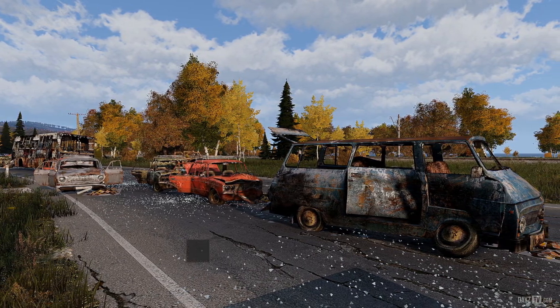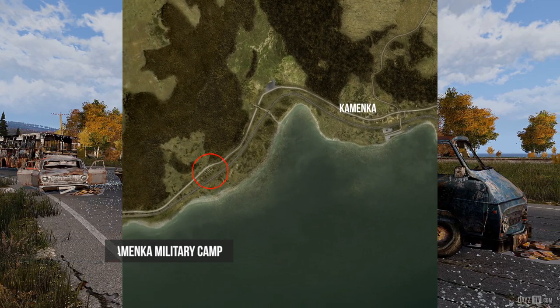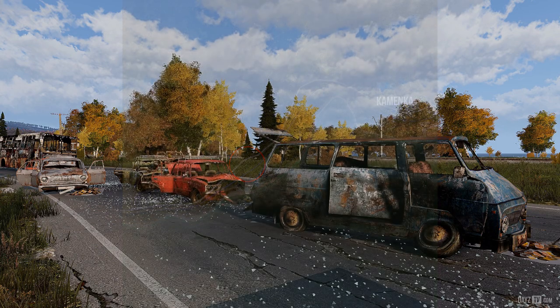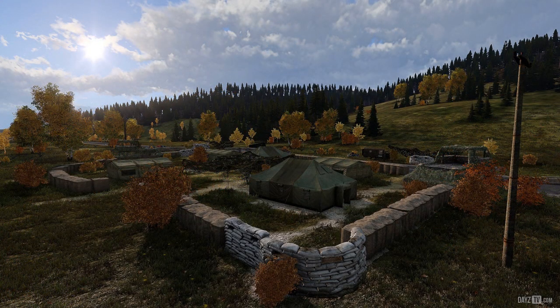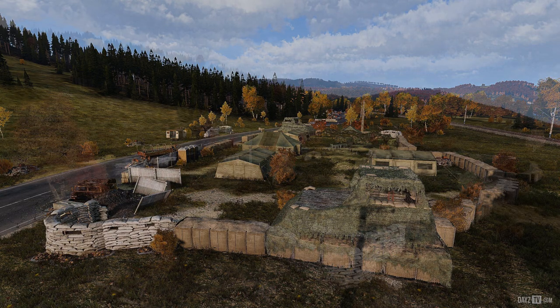We're going to start off with a military camp just west of Komenka Town, down Bay Takea, where you'll find an awesome looking traffic jam — the last ditch effort on the southwestern coast of Chernerus — and several tents inside a compound. Not many people travel this far southwest, so this West Komenka military camp will no doubt do the job.